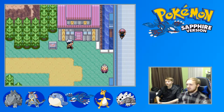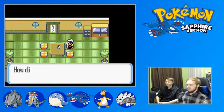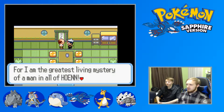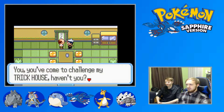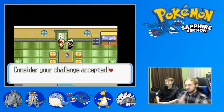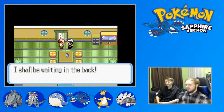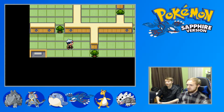I think I'm gonna do the Trick Master house. I didn't think of any goals for today's episode, but mainly we're just gonna battle through some trainers and maybe get to May for the rival battle. 'Behold, for I am the greatest living mystery of a man in all of Hoenn! They call me the Trick Master! You've come to challenge my Trick House, haven't you? Consider your challenge accepted - enter through the scroll and let your challenge commence!' Cool - meanwhile your character doesn't say a thing. Maybe you didn't even want to be in here.